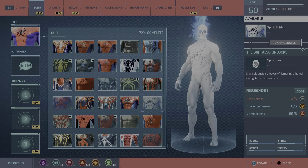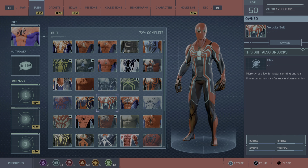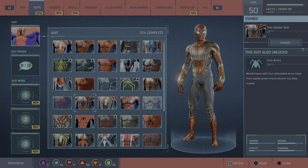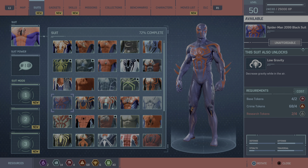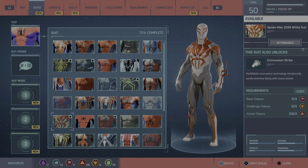This one was a weird one, but it's cool I guess. Spider-Armor MK4 — my favorites are the spider armors. The velocity suit and the iron spider suit, this one's really cool. And the Spider-Man 2099 black suit.